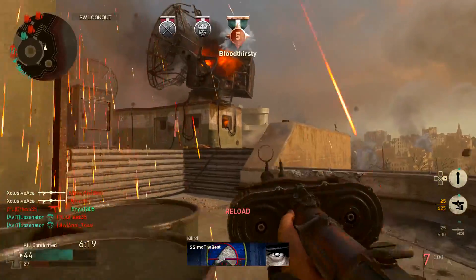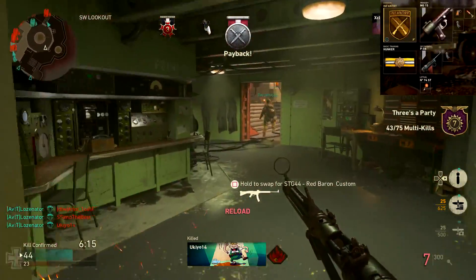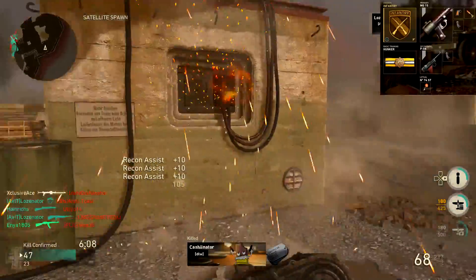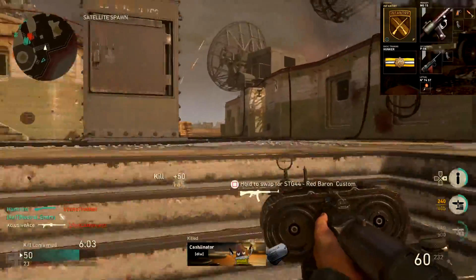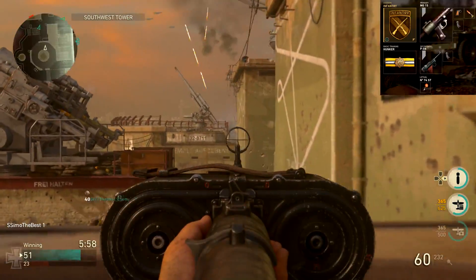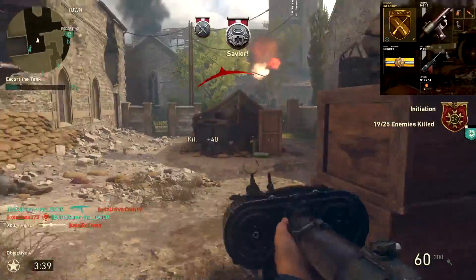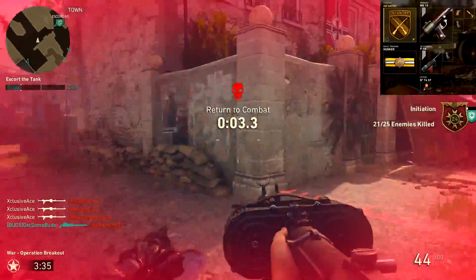Getting into a couple of example classes — first up we have the Infantry Division with Quick Draw, Extended Mags, and FMJ, and our basic training is Hunker. With this class we get the versatility of that extra attachment as well as the ability to strafe a little bit faster when aiming down sight, which is very valuable in gunfights. We also use Hunker because with basically any LMG you're locking down a lane, making a lot of noise, and will often attract grenades — so it's awesome to have that perk.